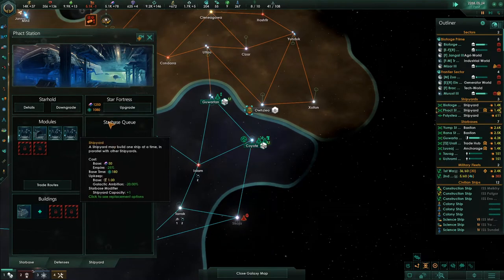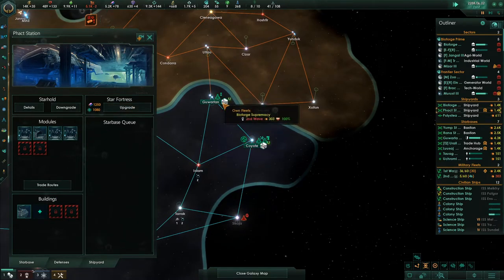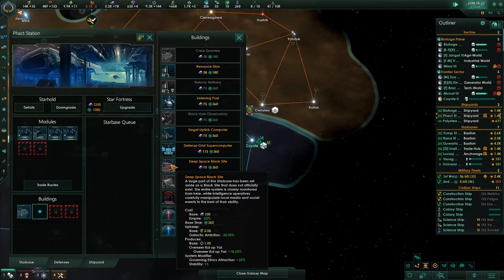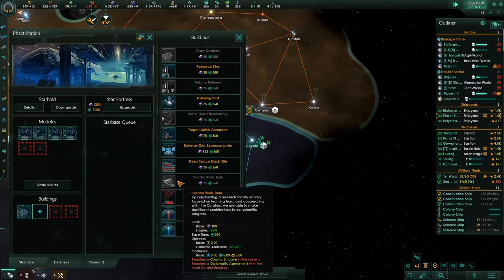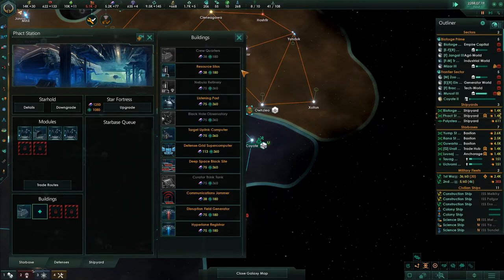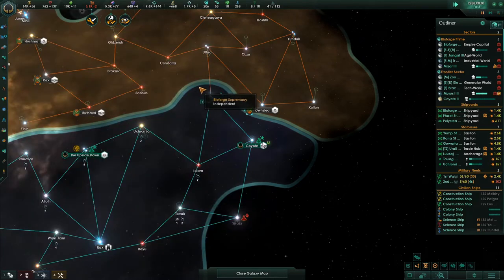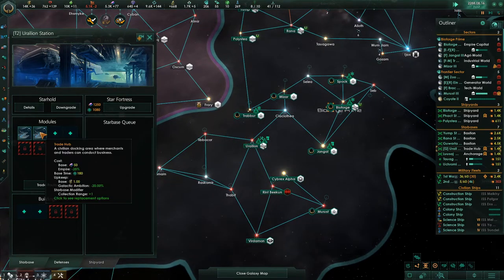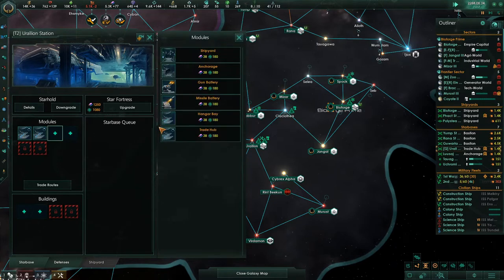This shipyard here is just providing ships to this area. They've got anchorage, crew quarters. Construction complete — an anchorage. We need attack here for what I want. This place down here has two trade hubs, so now what it needs is hangars and an upgrade.